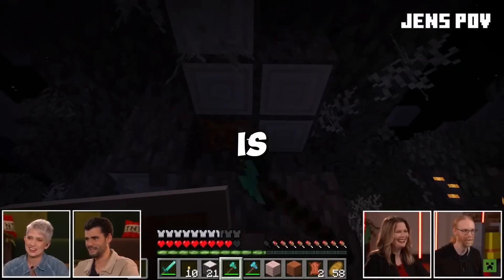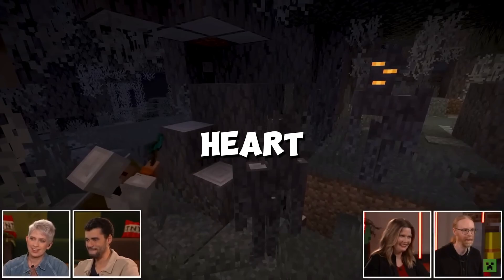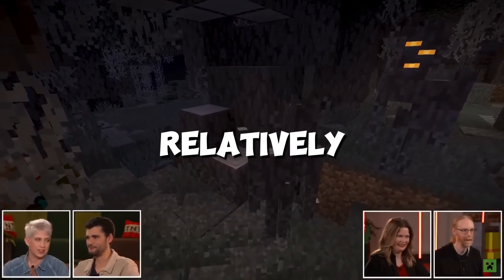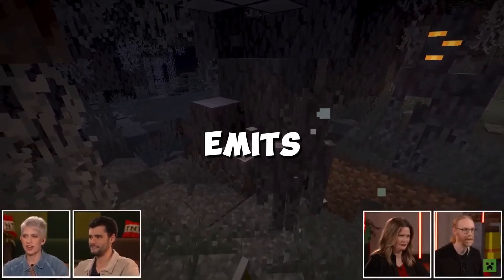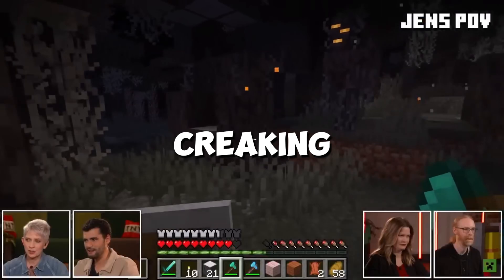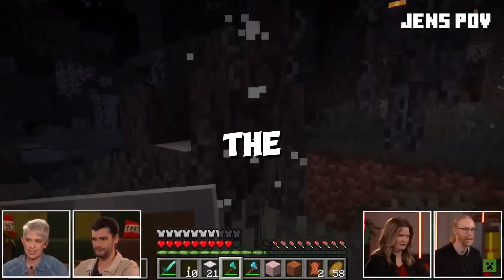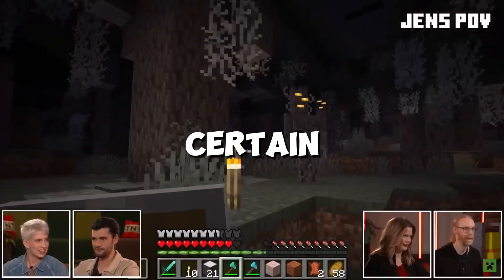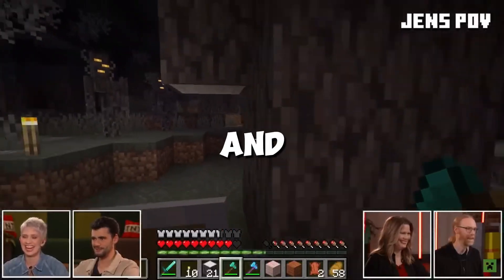The only way to defeat it is by finding its Creaking Heart, which is hidden in the pale trees. It's relatively easy to find, as the mob emits particles that lead the player to its heart. After the Creaking Heart is destroyed, the mob just fades away. Also, the mob has to stay within a certain range of its heart and can't leave it.